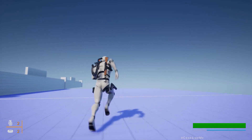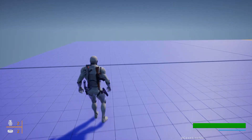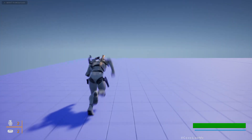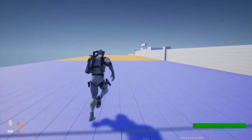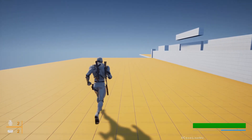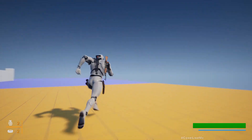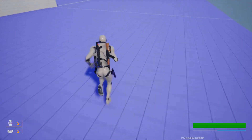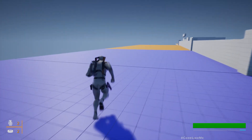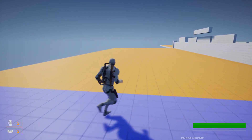We're going to implement this stamina bar that you can see below the helper here. Basically it's a simple stamina bar — when I sprint it depletes, and when I'm not sprinting it doesn't fill back. If I'm jogging it stays the same, and if I stop it quickly refills. Today we are only going to focus on connecting the stamina level of the character with the UI element of this stamina bar.